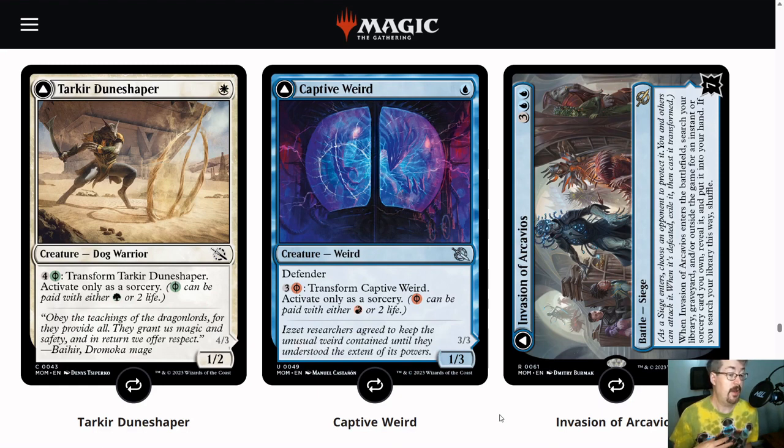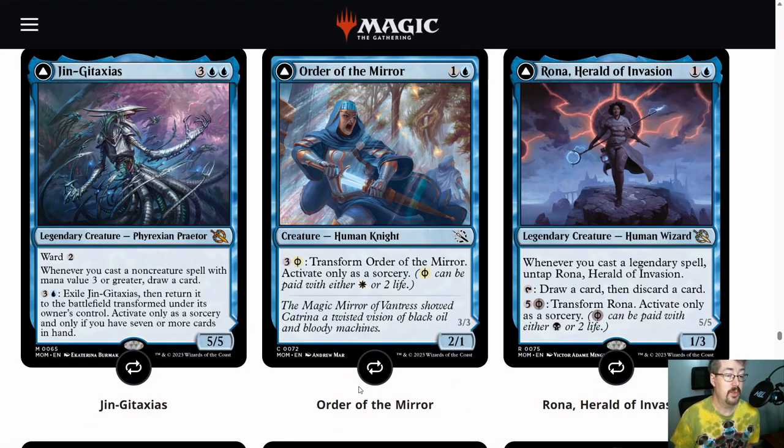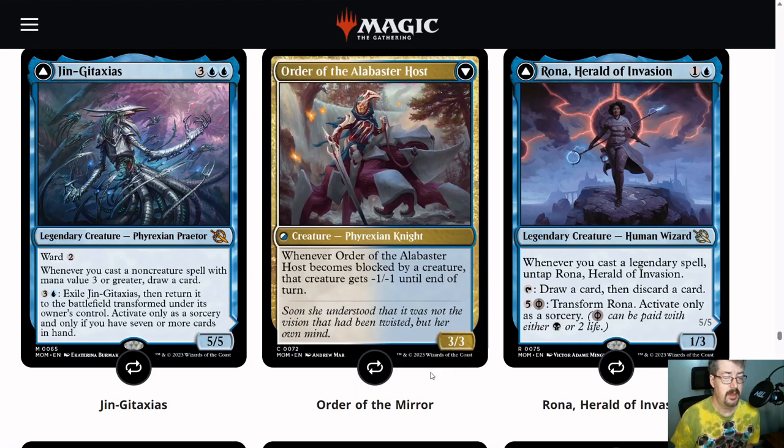In blue-green, with caring about transform so much, you're likely to take the off-color ones as well. Captive Weird is a 1-3 defender. When you transform it for 3 and 2 life, you get a 3-3 that exiles the top card of your library — until the end of your next turn you can play it, so you're very likely to be able to. Order of the Mirror is a 2-1 for 2. You can pay 3 and 2 life to transform it into a 3-3 that's difficult to block because it gives blocking creatures -1/-1 until end of turn — kind of like flanking.